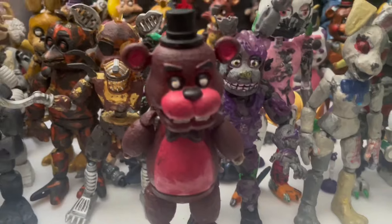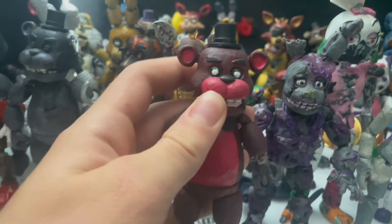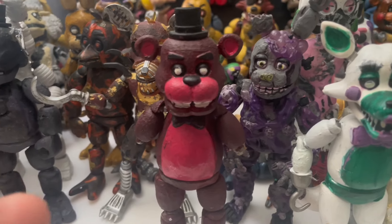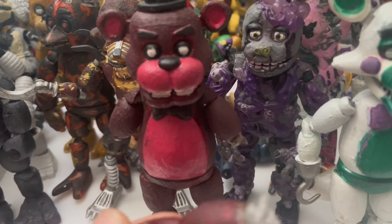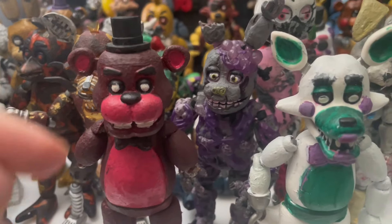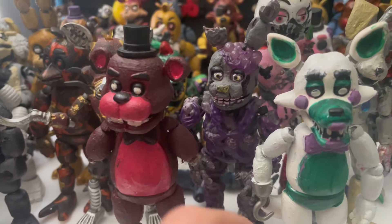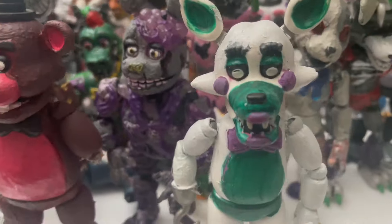Red Bear is my oldest custom and my first custom that I've made - I made him in 2018. I'm bringing Tangle in the same part since I made these in the same week. These are my first customs. Red Bear is missing one of his hands and this one the joint just broke off. I did a repaint on them - just repainted Red Bear's main body color because it was chipping off, and the same with Tangle I just repainted the white paint on her.